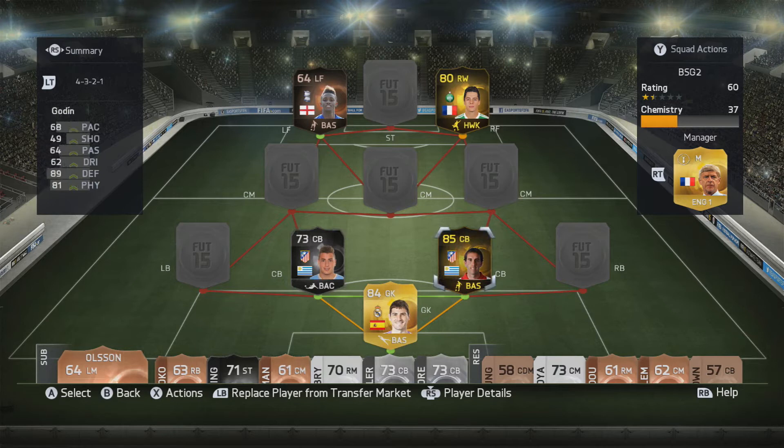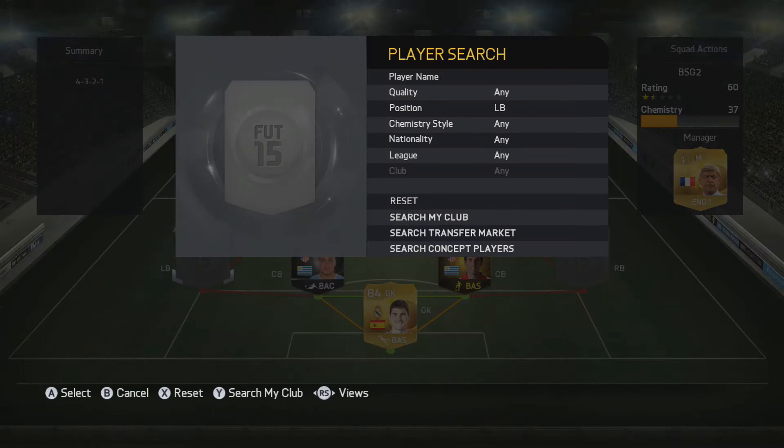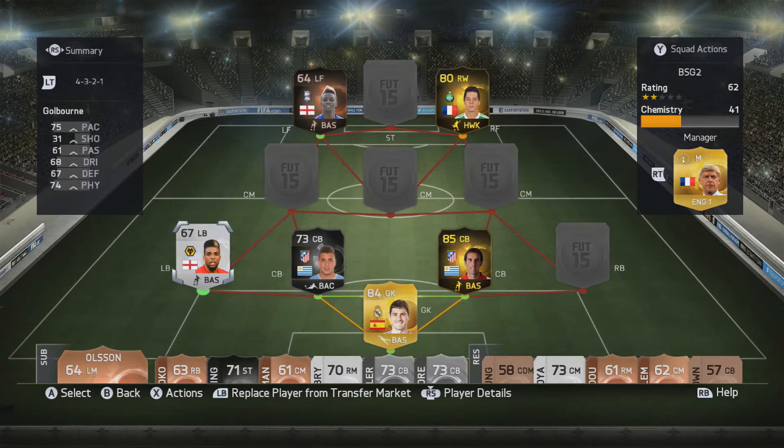He is amazing as a center back, especially partnered with Jimenez. They don't have the highest pace — around 69, I believe, both of them — but still they are very strong and have great physical attributes. Our left back, you can see, is Scott Goldborn.